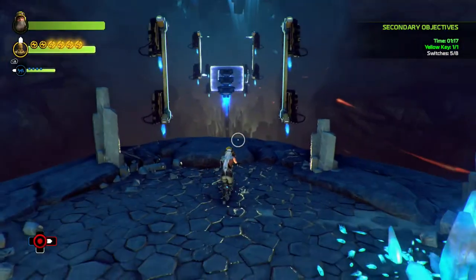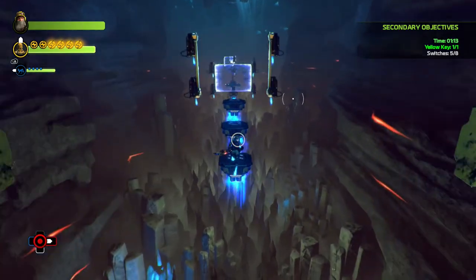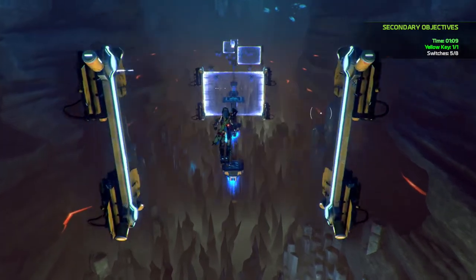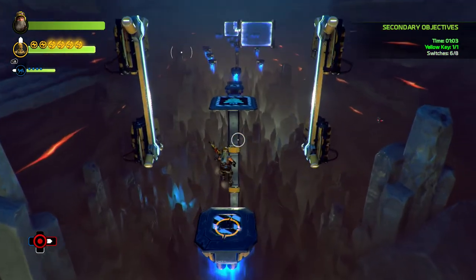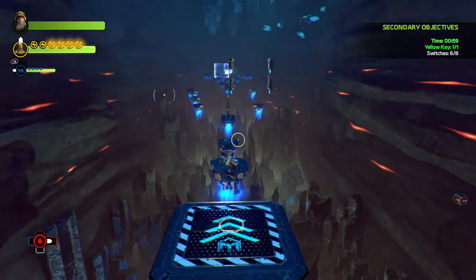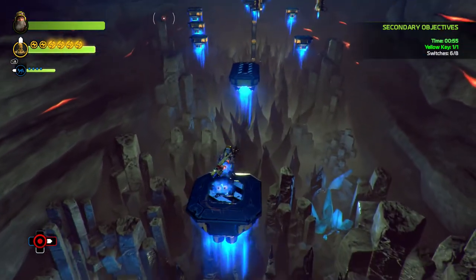Right here there are some barriers. You need to be jumping at them when they're up because they're not on a long timer and they go down as you hit them. If you jump when they're down you have a high chance of hitting a barrier because it'll come up just as you hit it. There's a sixth light switch, and a seventh that I can already lock onto from here, though I'm not going to shoot it because accuracy isn't as good from this distance.